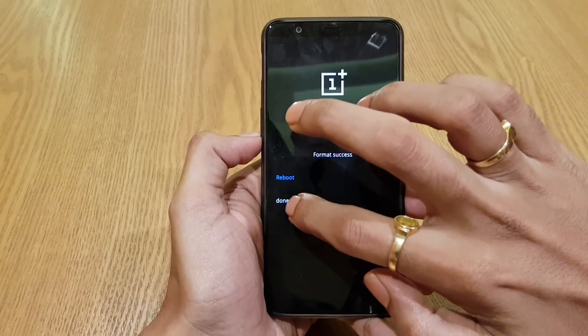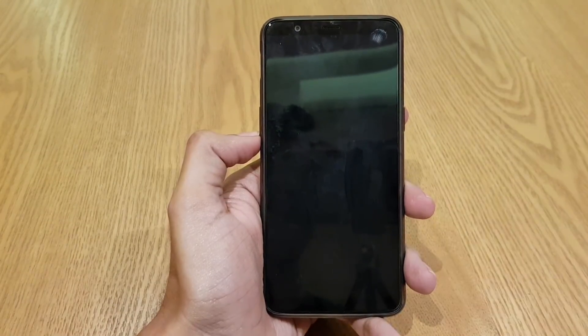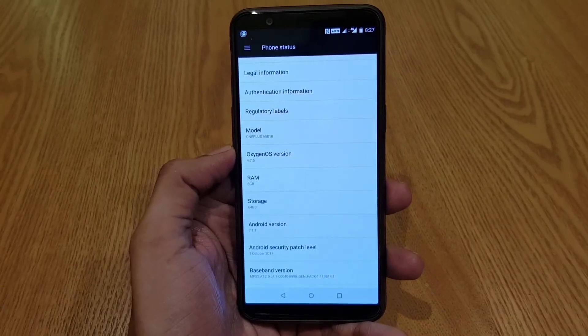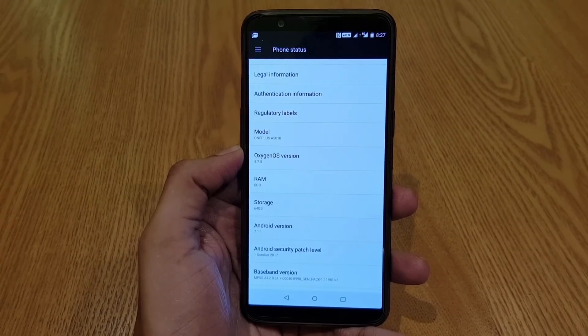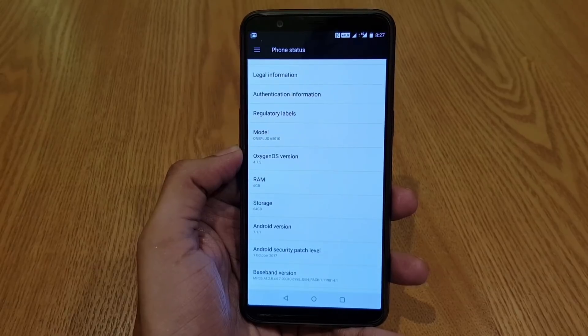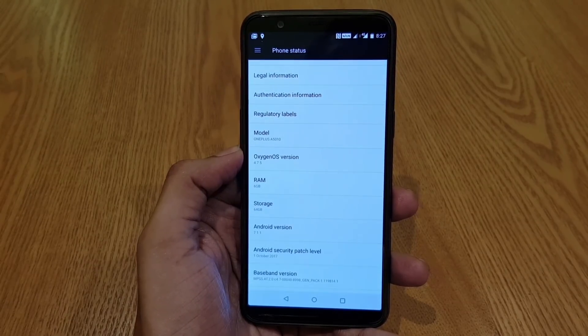Format success — reboot. You can see the welcome screen appear, so I will quickly set up all these things. This particular build will take you back to Android Nougat 7.1.1, OxygenOS 4.7.x, and from here you can download official 5.0.3 and then flash that build.